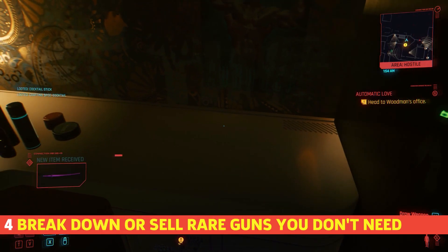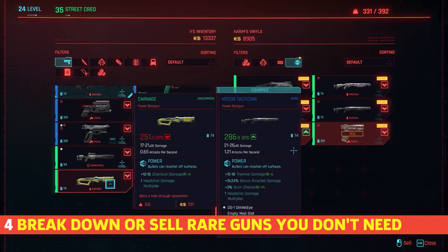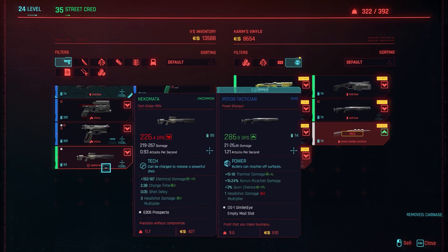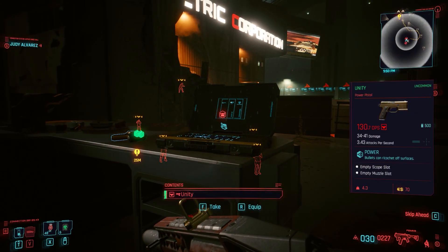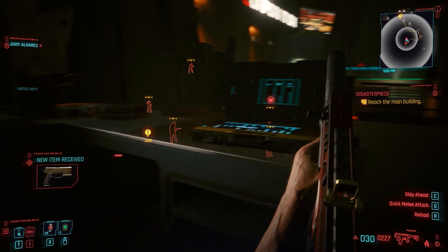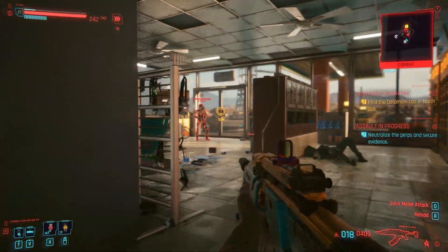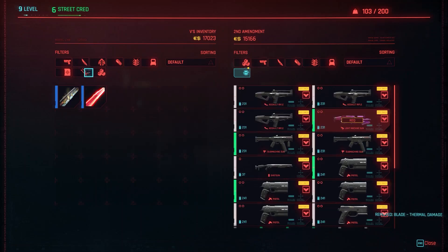You will constantly cycle through new weapons. Rather than just tossing your outdated firearm on the ground, you should sell it or break it down for components. Early on, guns are probably the most valuable things you'll commonly find. The downside is that they weigh a lot and you have a weight limit on what you can carry, so I'd recommend selling your old weapons every chance you get.